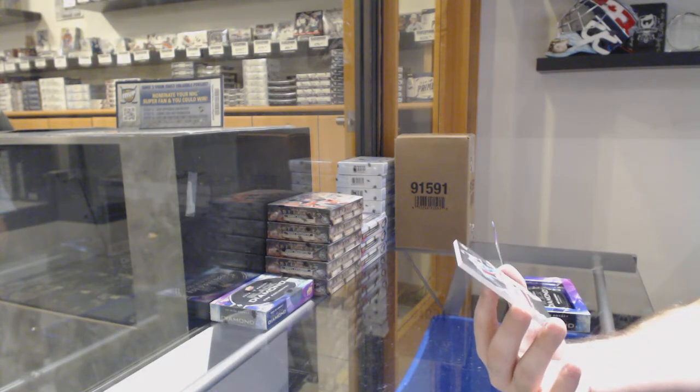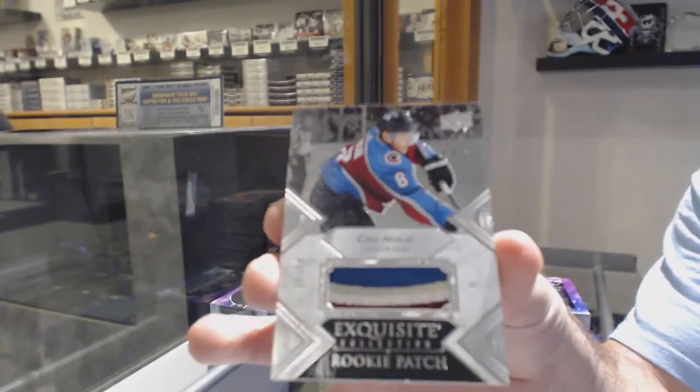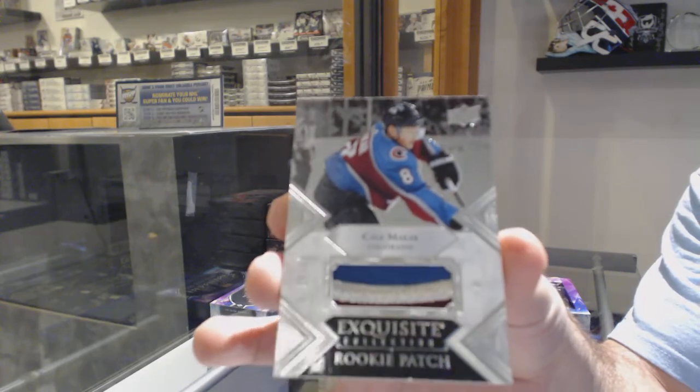Number 299 — Exquisite rookie patch for the Avalanche: Makar. Absolutely exquisite.